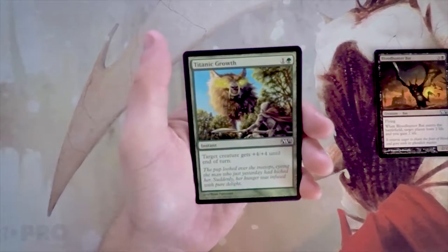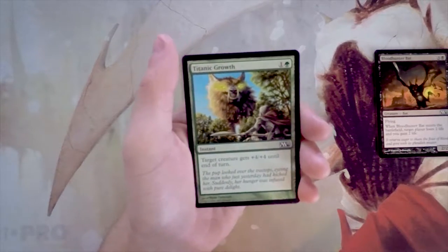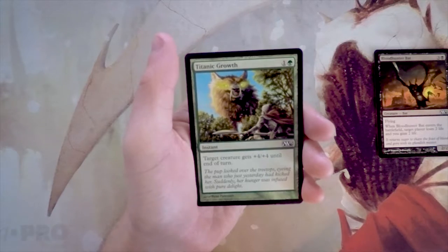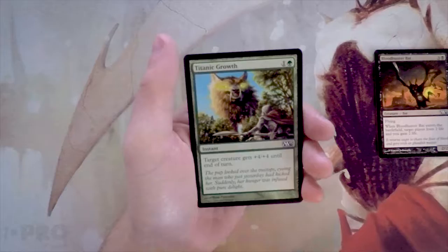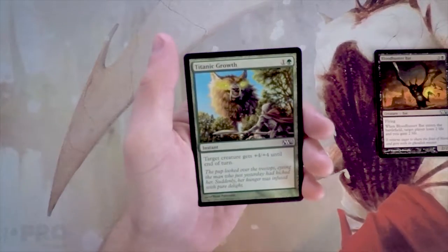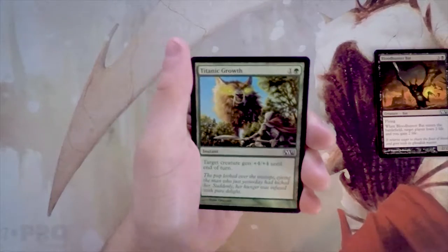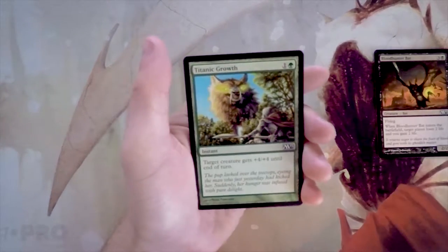Titanic Growth is an instant for one and a green — target creature gets plus four plus four until end of turn. Pretty straightforward combat trick, a very classic one, and definitely playable. But I definitely like the bat more, especially in a core set. I really like to take as many proactive cards as possible — things that affect the board quickly and can hopefully stick around.